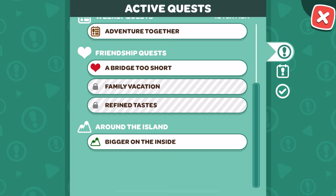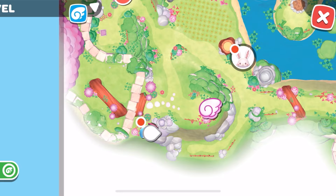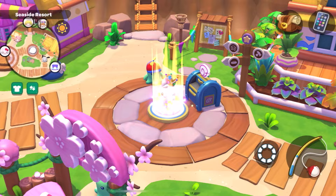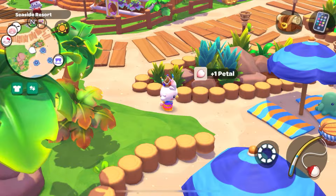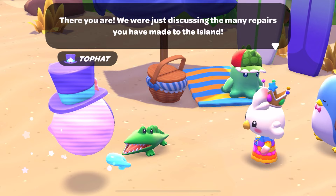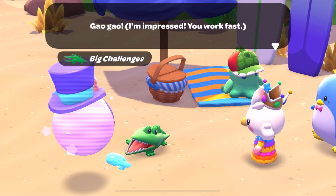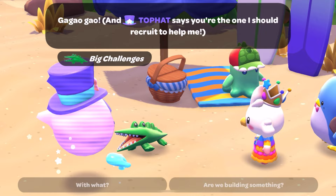Maybe I'll start this quest here. I don't know if it has anything to do with big challenges. I feel the expansion of the meadow should not be a friendship quest — it should be something else. But we'll see — we need to do everything anyway. There you are — we were just discussing the many repairs you have made to the island. Can we repair more stuff? You put so much work into restoring the facilities and my memories. I'm impressed, you work fast! Go-Go! There's a lot to do — Top Hat says you're the one I should recruit to help. Are we building something?